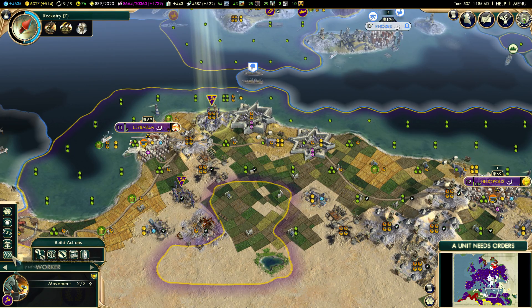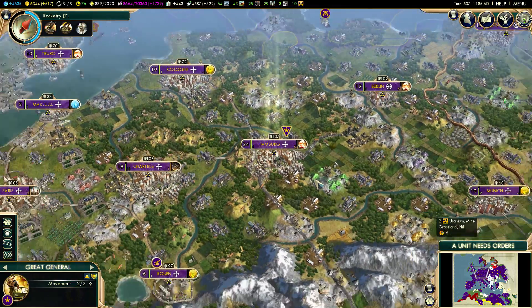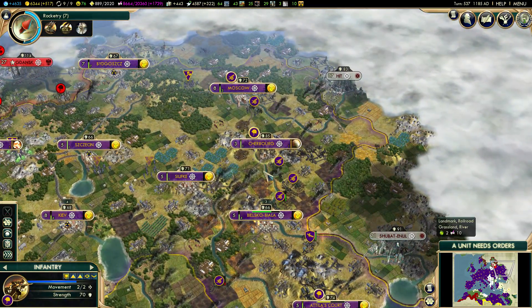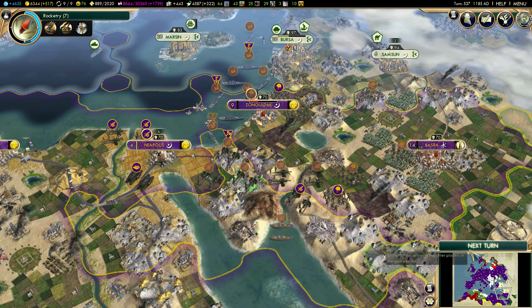I'm just going to delete you — make some more money. I probably don't even need to be worried about my workers right now. I have no idea what to do with the Great General, but I'll try my best to get him over into the front before we fight the Assyrians. You can stay there and heal, and you can move up just in case we need your support.